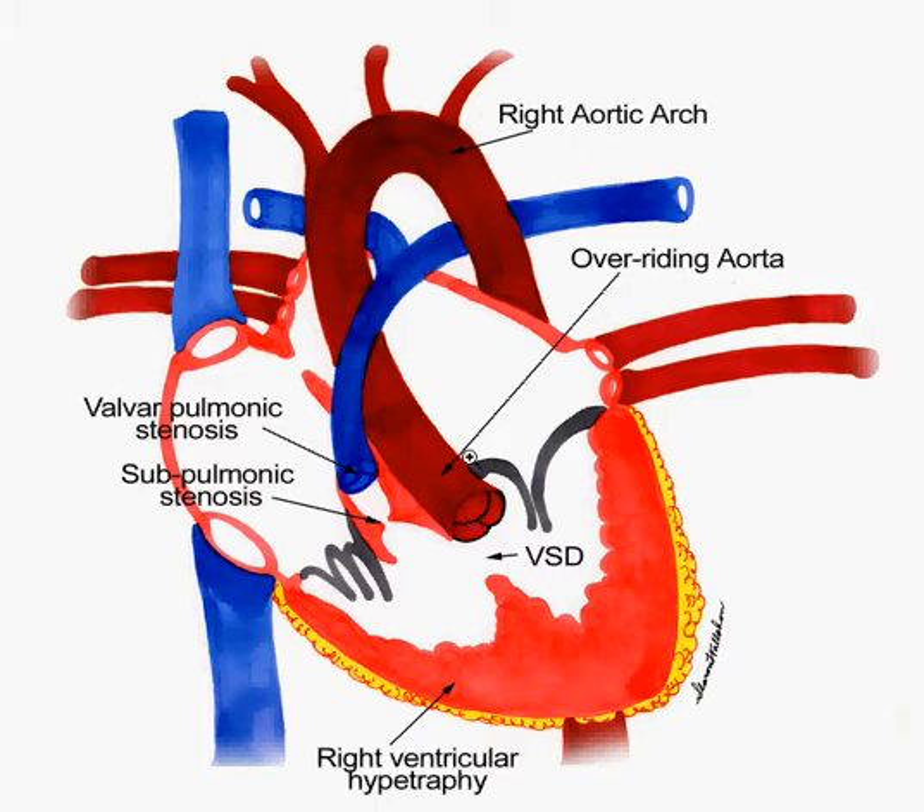O is for overriding aorta. Instead of the blood going from your right ventricle up the pulmonary artery, you are overriding the pulmonary artery and going up the aorta. This is all deoxygenated blood, and it should be getting oxygenated through the pulmonary artery, but it's not — because of the pulmonic stenosis — and it's going to be shot out through the overriding aorta.